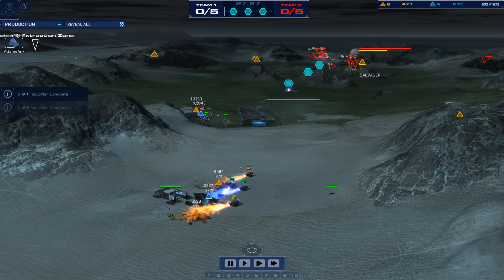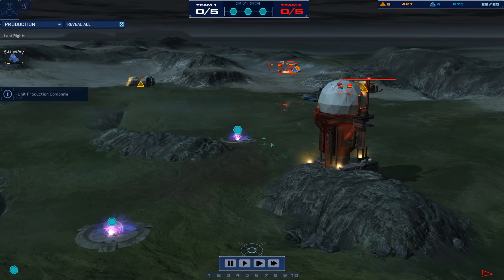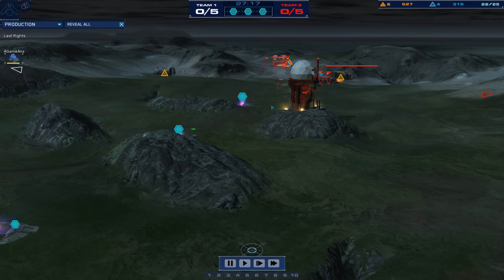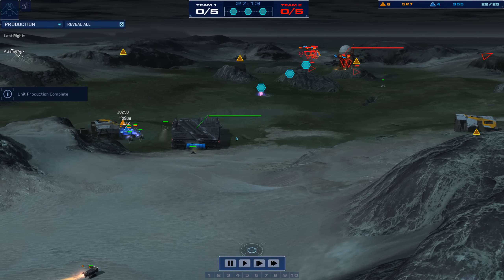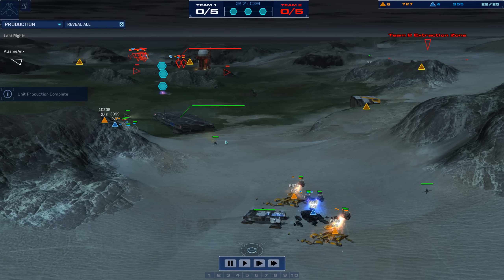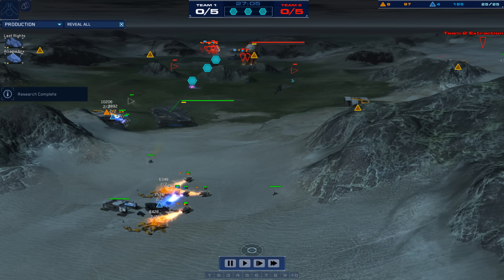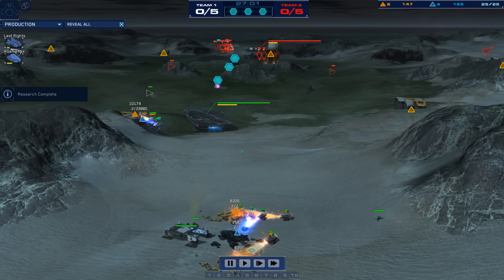Last Rites did get a LAV out to pressure the drone back. Look at the micro here from A-Game. Even though it's just a probe, he's keeping a close eye on it and he doesn't get it killed. I'll show you just how insane this guy's micro can be. He's got a light attack vehicle up as well. Two from Last Rites, and what I'm hoping is going to be an epic showdown here.